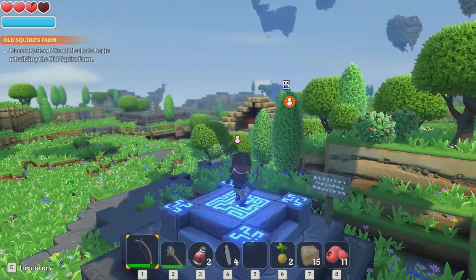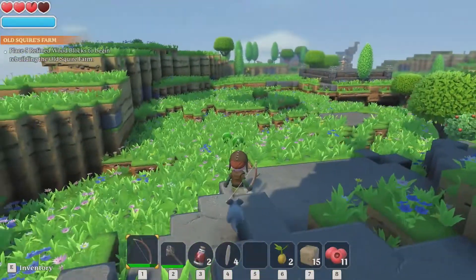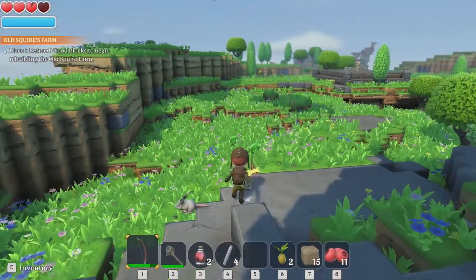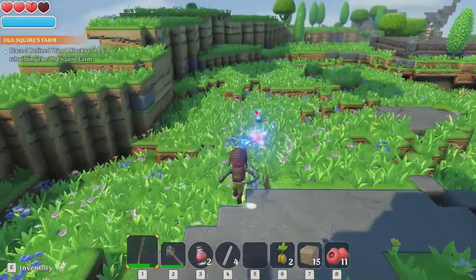Welcome back ladies and gentlemen, this is Papa Meerkat and this is Portal Knights. I figured out how to untarget and target - it was simple, it was the right mouse button.